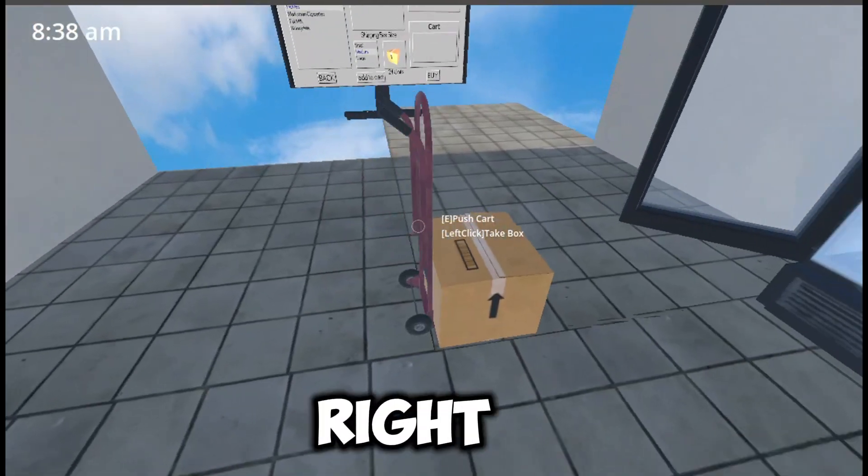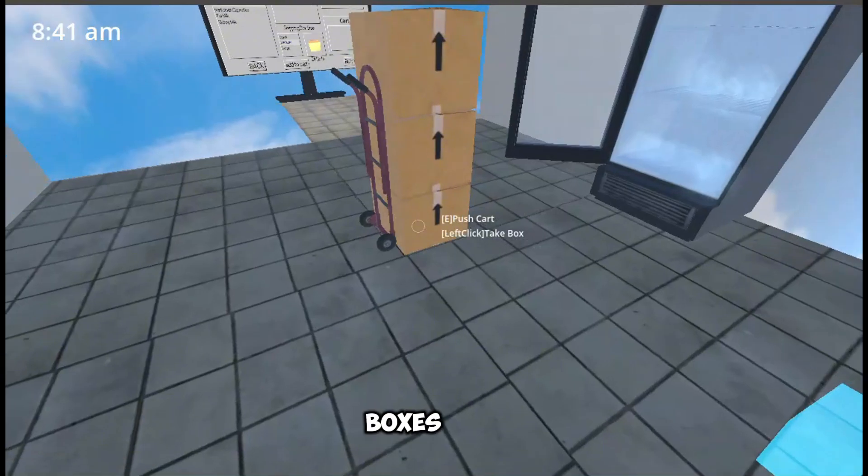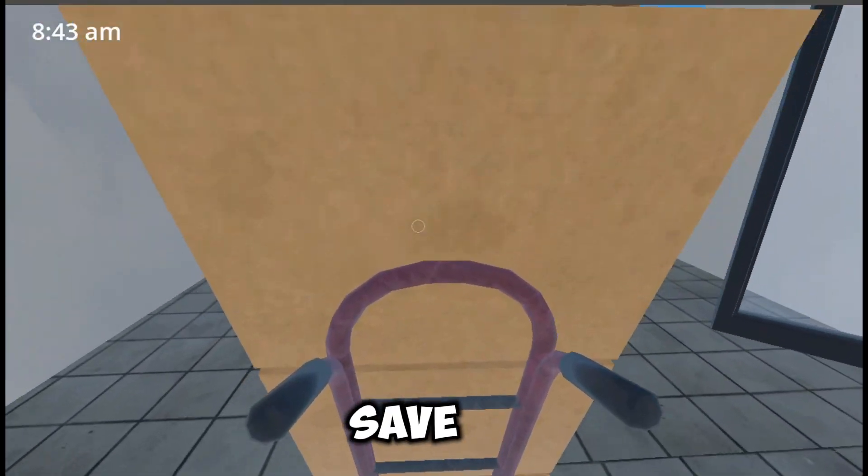Now let me introduce you to man's best friend — a dolly. That's right. This thing's pretty practical. It's going to help you get a lot of boxes from point A to point B, save you a hell of a lot of time.